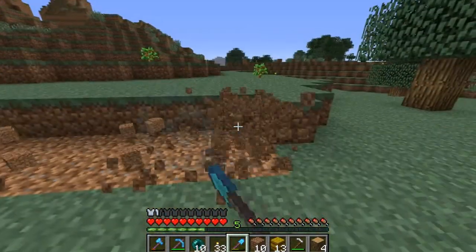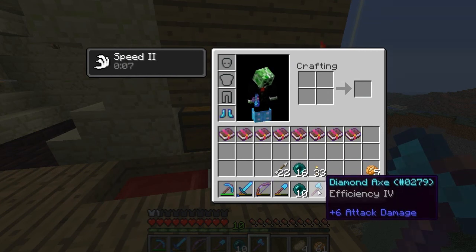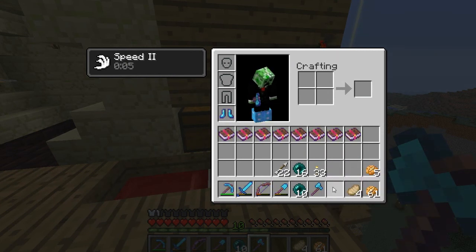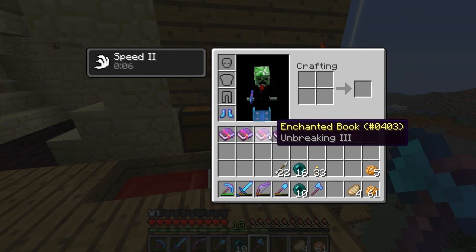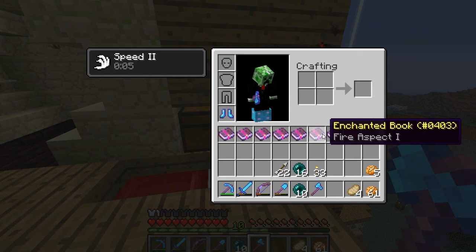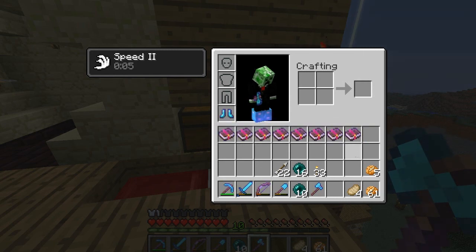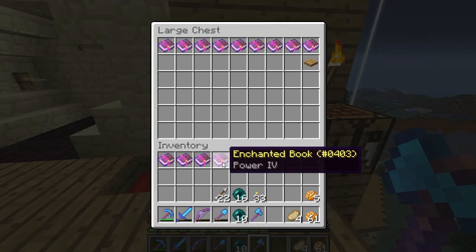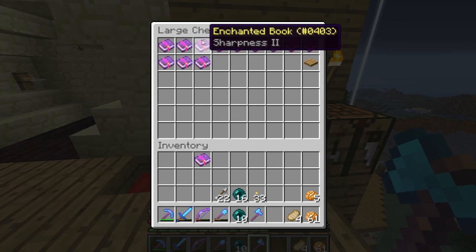All right, so these are some books I enchanted when I went to the blaze farm. We also got Efficiency 4 on an axe. I think I'm actually gonna put Unbreaking on it, so we got Protection 3, Efficiency 3, Unbreaking 3 — I think I'm gonna put that on there. Power 4, Sharpness 3, Fire Aspect 1, Projectile Protection 4, and Smite 4.